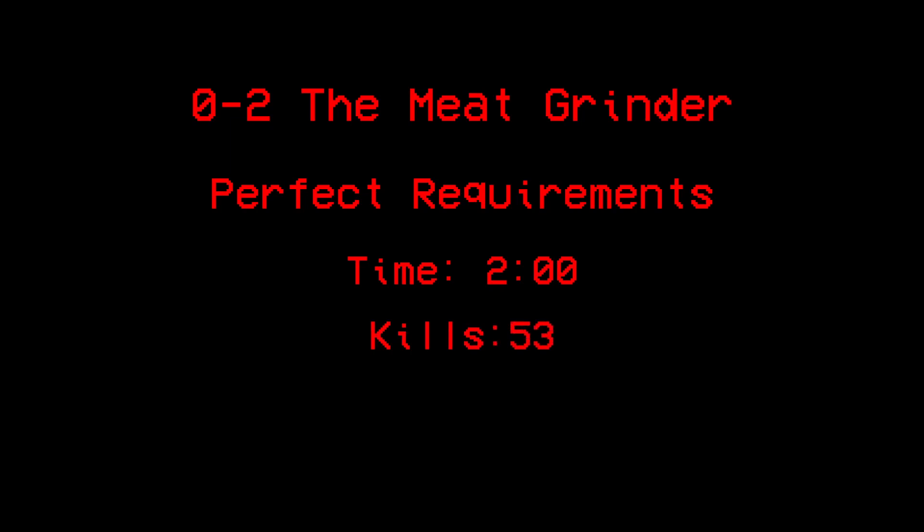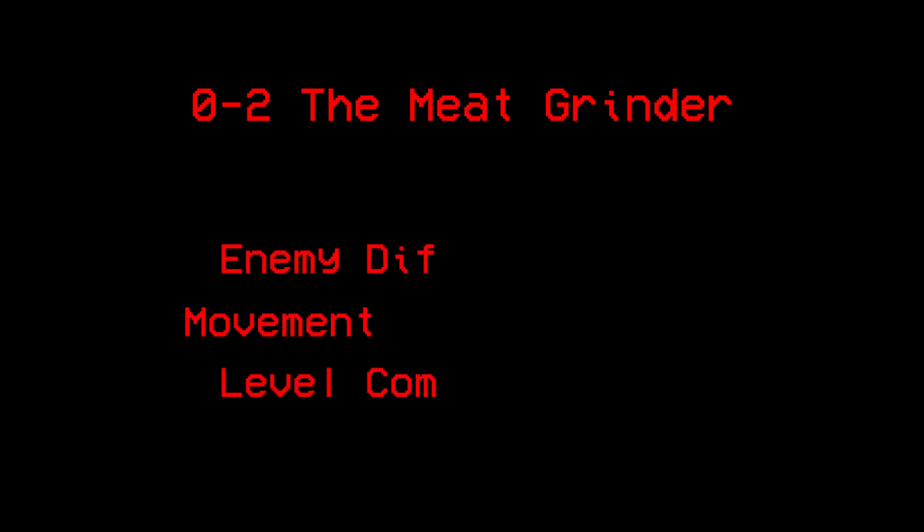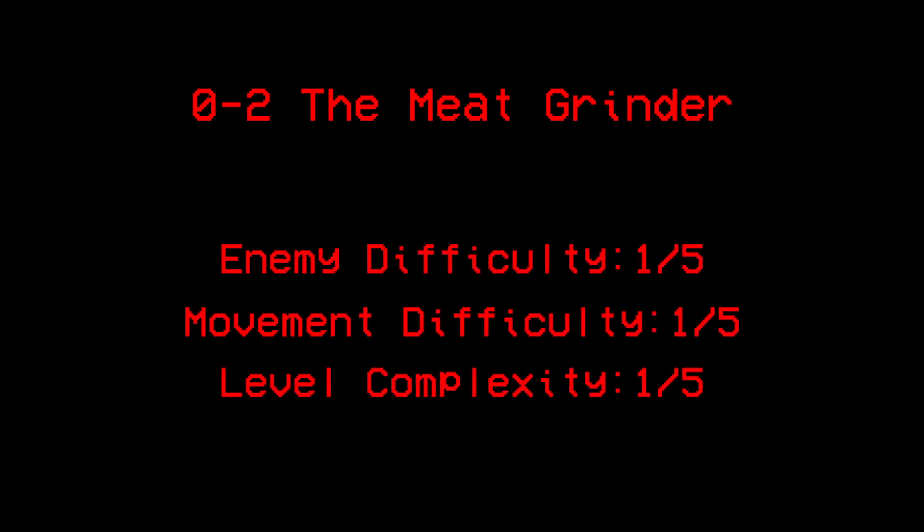0-2: The Meat Grinder. The perfect requirements for this level are: Time — 2 minutes, Kills — 53, and Style — 6000. Since this level is very similar to 0-1, it's basically the same and you don't need to do any special tricks. So while this level plays out in the background, I will also be explaining style mechanics.